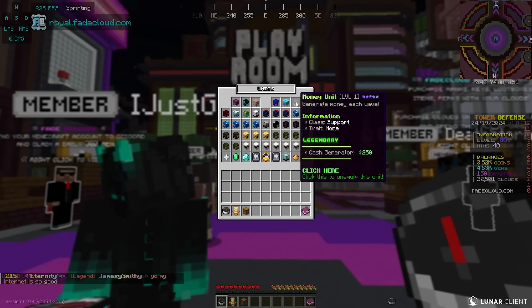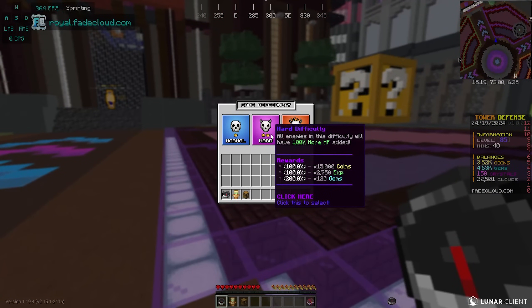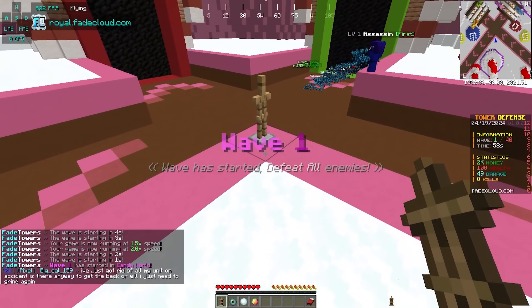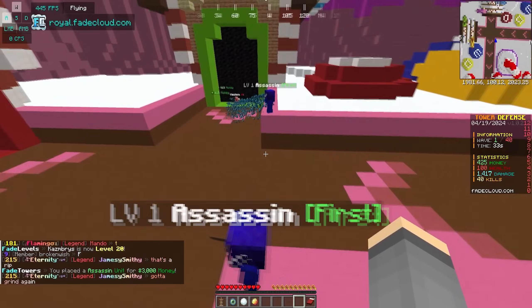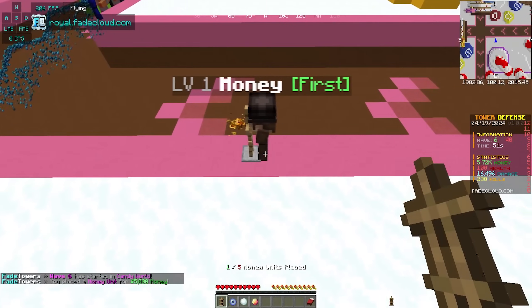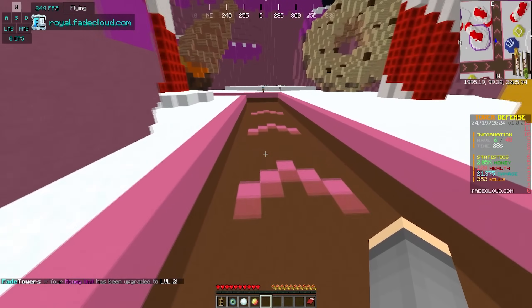We're going to unequip the nymph and equip the legendary money unit. This is the full legendary unit setup! I've heard leveling up your money unit doesn't actually change anything, which is why we saved no coins for it. But we're gonna try this hard difficulty. We're gonna spawn in, place an assassin right here and another one here. Some of these are gonna get through but you don't have to flawless. The money unit is 5,000 dollars - we'll place our first money unit here and upgrade it for 2,500 to get an extra 500 per round.